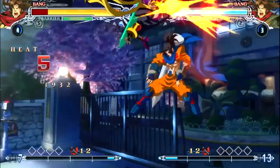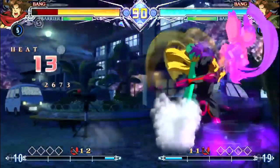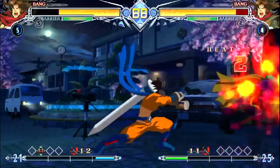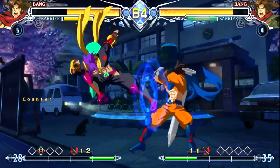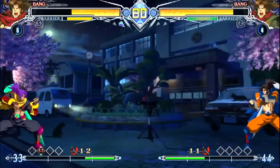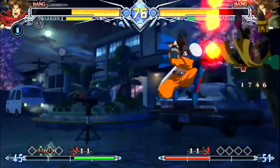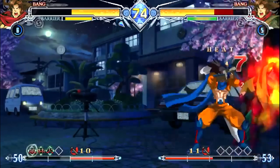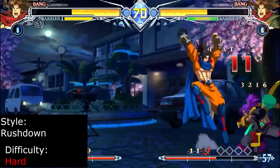Bang is a high mobility rushdown character who thrives on creativity both on offense and in neutral. With two air dashes, nails, and excellent speed, he can smoothly maneuver in and out of the opponent's attack range. On offense, he can use command throws and bumpers to keep the opponent guessing. His drive allows him to parry the opponent's attacks, opening up massive damage on hard reads. Bang is recommended for players who love mobile, versatile characters and thrive on explosive hard reads.